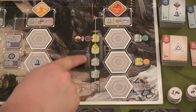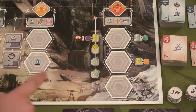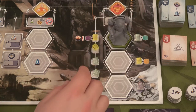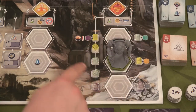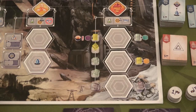Here we have placed the goods that we can get while mining: the gold, uranium, and titanium. When we drop a mech here — say we put one here for example — we get to grab this uranium and then one of any of these resources. Or if we go here, we get one gold and one of any of these resources. So there are three spots where we can do a mining action.